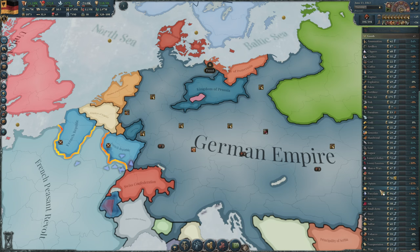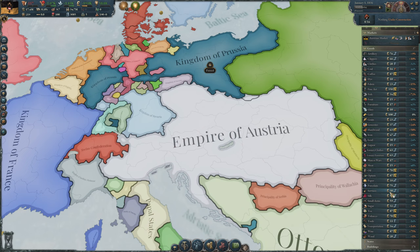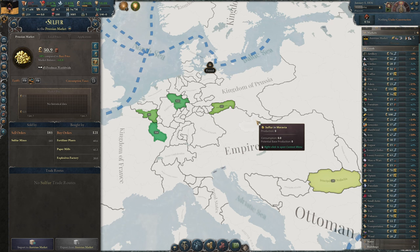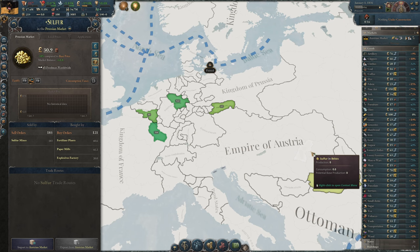Here we are, January 1st, 1836 — I haven't even cleared the alerts at the start of the game. This is what Austria looks like. If we take a look at the goods, there's a lot more orange here indicating a lot more shortages. I was going to talk about sulfur, and we don't even see sulfur on the list. I had to go to the Prussian market to see where sulfur is being made — Saxony and Westphalia. France is making it in Lorraine, and Belgium has its supplier in Wallonia. Austria does not make sulfur.